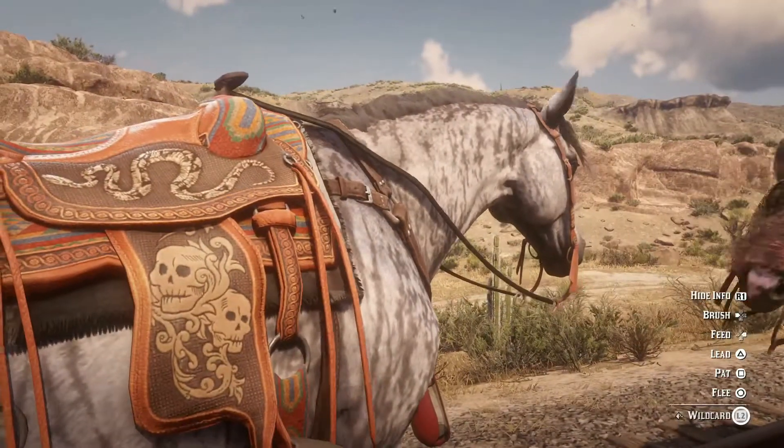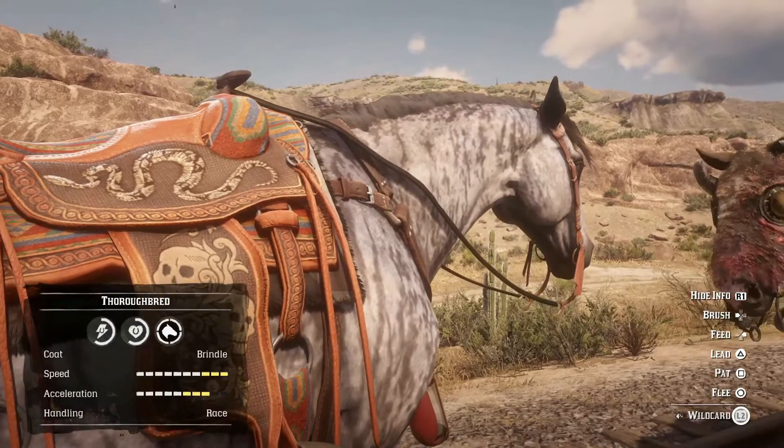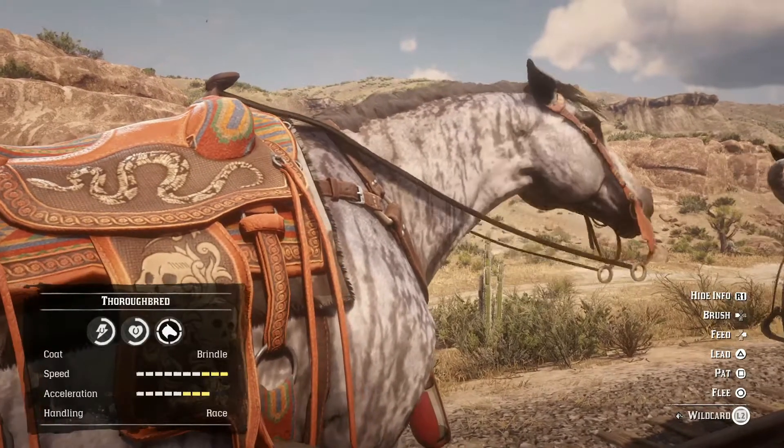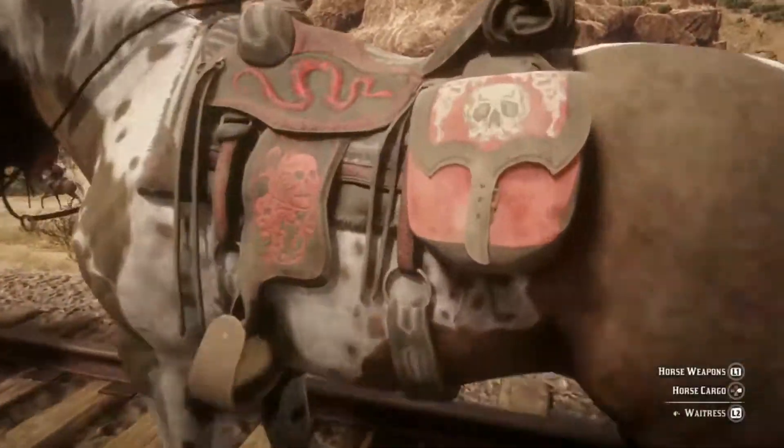Let's take a look at the Thoroughbred. This is with the Nacho saddle, the best saddle in the game. As you can see, the Thoroughbred is 10 bars of speed, maxed out, with 8 bars of acceleration. That is with the Nacho saddle.